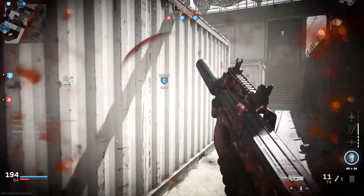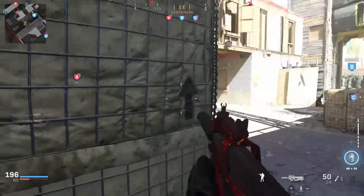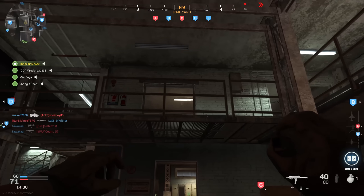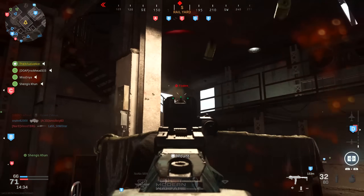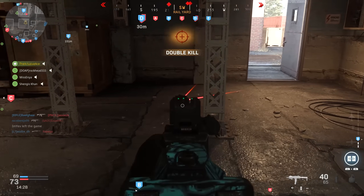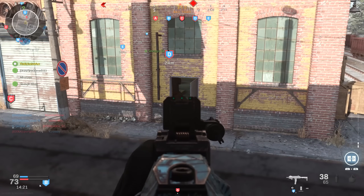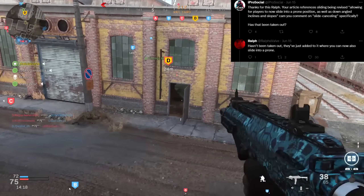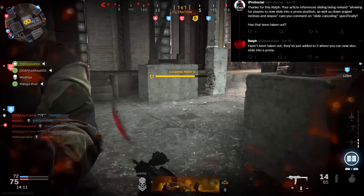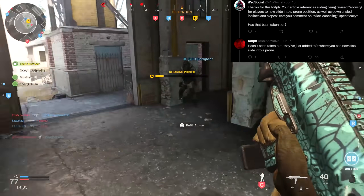There's another section in this leak mentioning you'll be able to slide down angled inclines and slopes. From the sounds of it, they're going to take an Apex Legends approach where you can continue momentum on a slide down a slope — going faster and for longer than on a flat surface, which I loved about Apex Legends. Additionally, in response to the article, iProsocial asked about slide cancelling specifically. Ralph replied saying slide cancelling hasn't been taken out — they just added to it where you can now also slide into a prone.